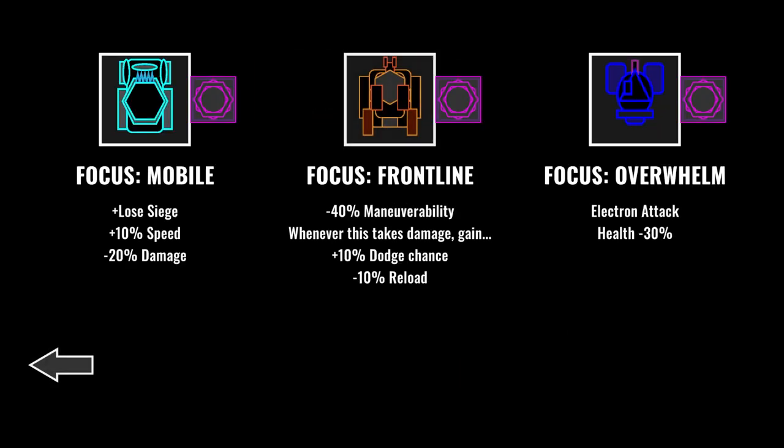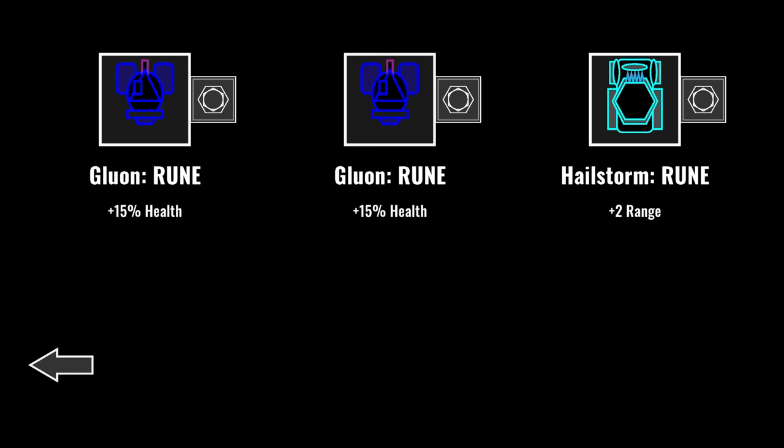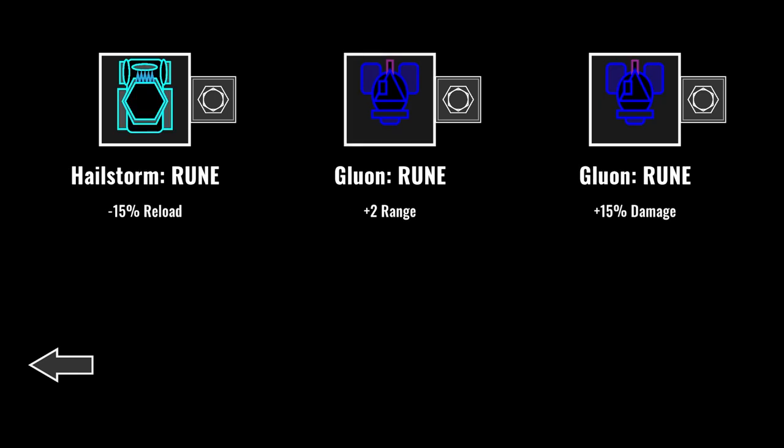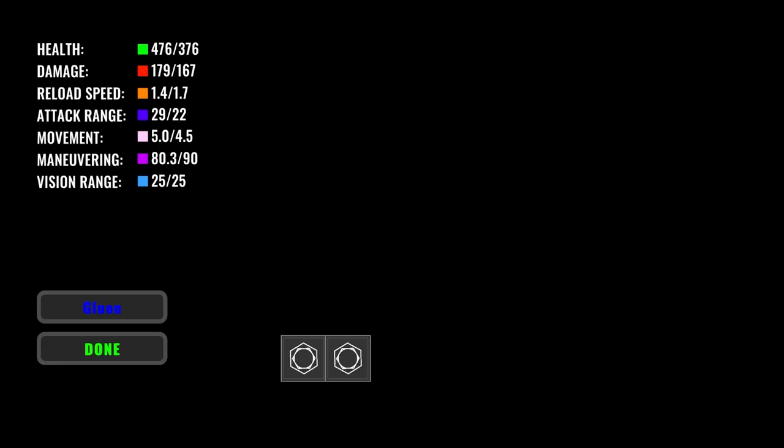Now, a new tank and some upgrades await us. I'll be choosing the frontline upgrade for the incinerator because I would like to focus on its ability to survive sustained assaults. It will upgrade its health and the health of the Gluon, and here I opt for range for the Gluon, improving its ability to stay out of combat while the incinerator sits on the front lines, taking all the hits.